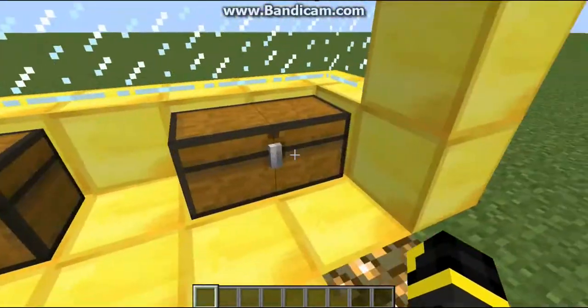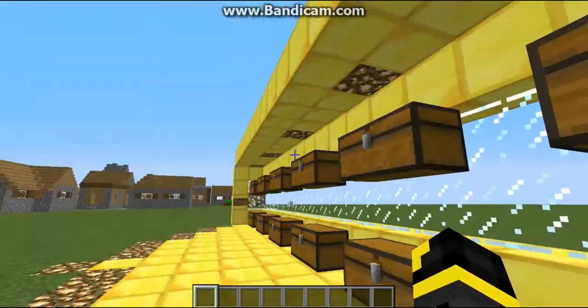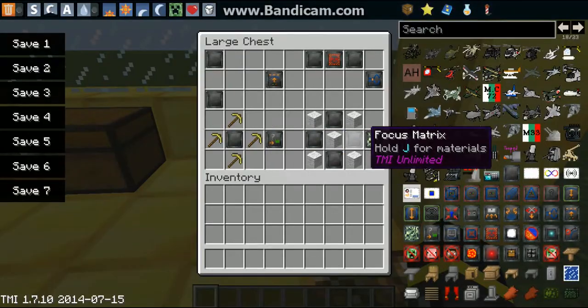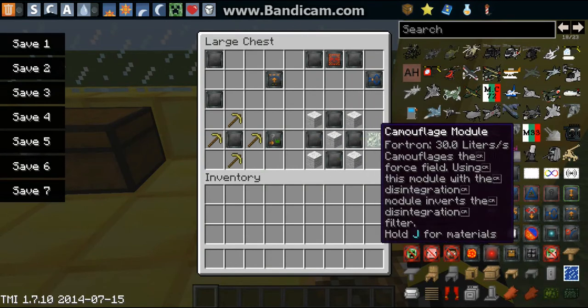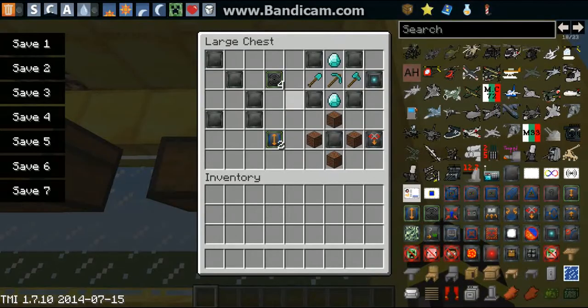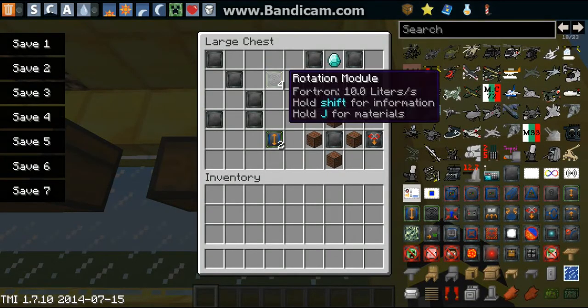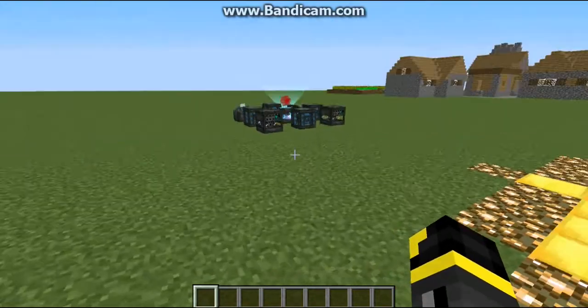For the camouflage module, which is what I was talking about with the pyramid, you can use five wool of any color but they must all be the same — white or black is preferable — along with four focus matrices. This makes a camouflage module which can be very useful for hiding things, like in a desert base.